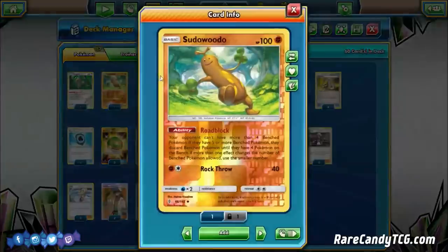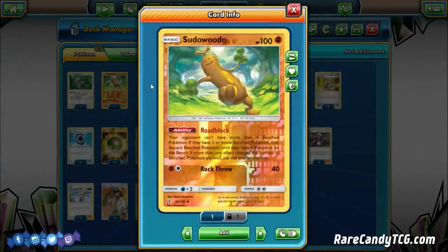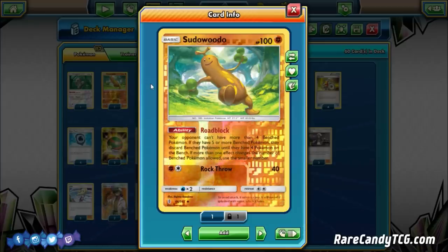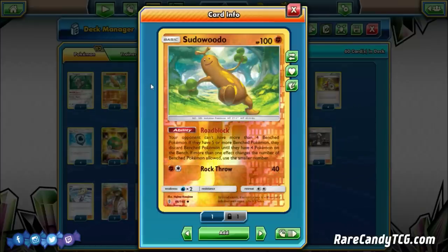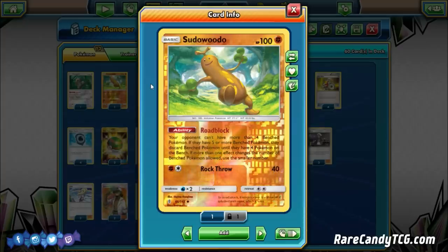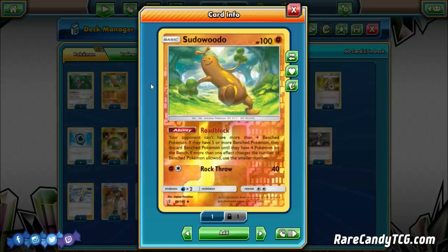We're also running Sudowoodo for that Roadblock ability — your opponent can't have more than four bench Pokémon. The main reason we're playing this is to play around Zoroark GX. Quagsire only has 120 HP, so Riotous Beating would knock it out in one hit, but with Sudowoodo in play, a Zoroark can't knock us out without something like a Professor Kukui to get over that 100 HP threshold.